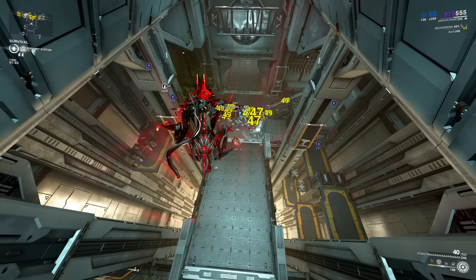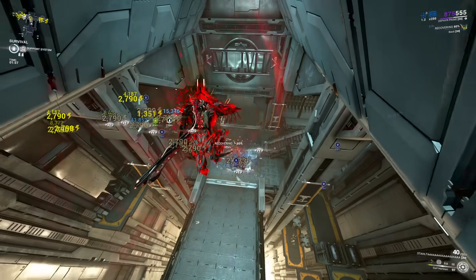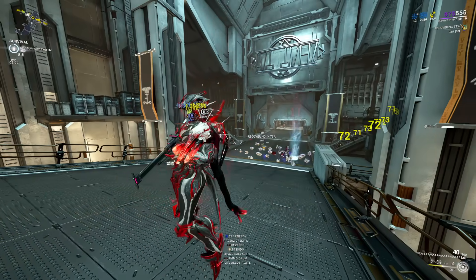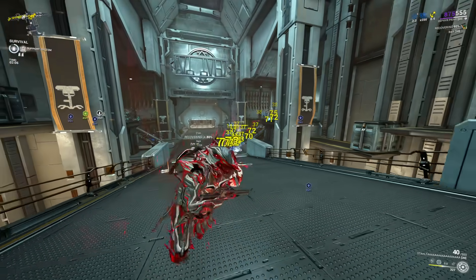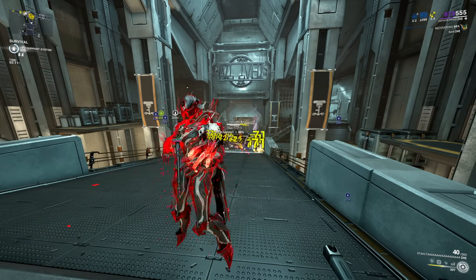Recasting the ability to recall the ball doesn't really do anything notable, but holding the ability button down will explode it immediately instead of waiting. Tornadoes themselves don't do enough damage on their own — they're mainly a grouping tool, but since you have them you may as well use them.